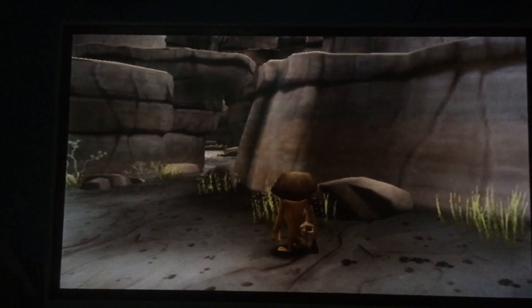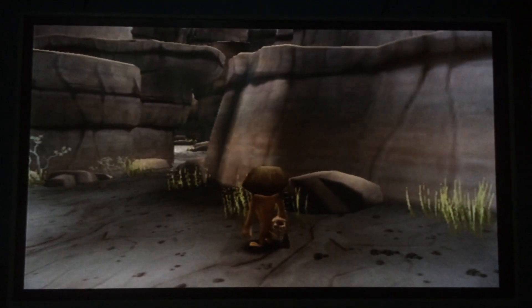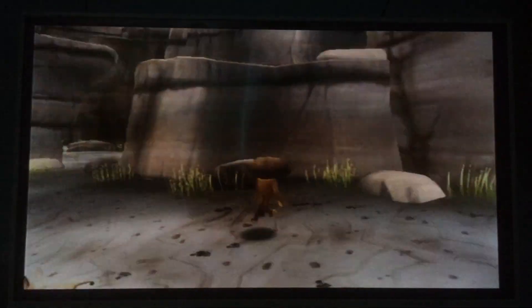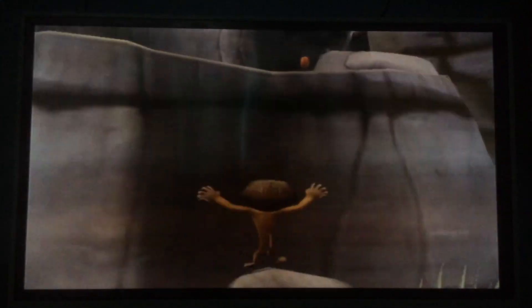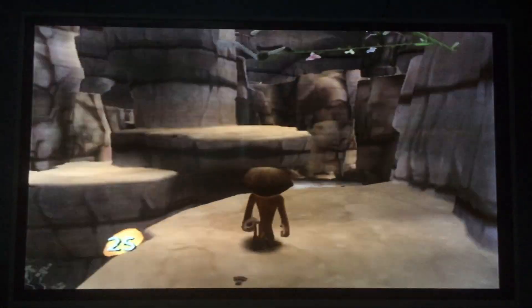Let me get my controller. I'll basically be showing you guys how to glitch out of bounds in this game. You need to find this rock right here — I think it's this rock — and you basically keep jumping until it does something. Oh, this is probably the wrong one, hold on.